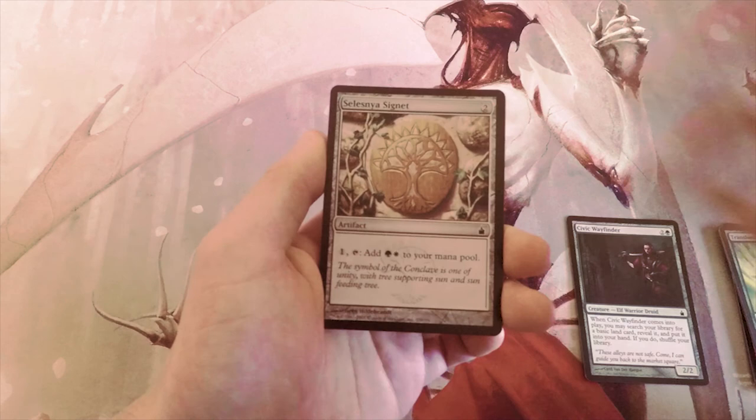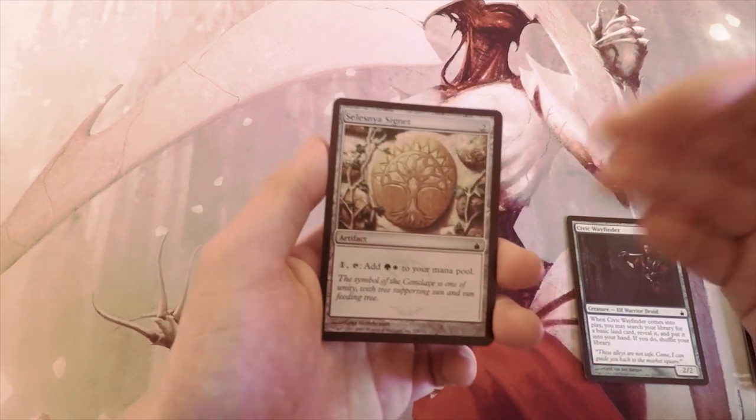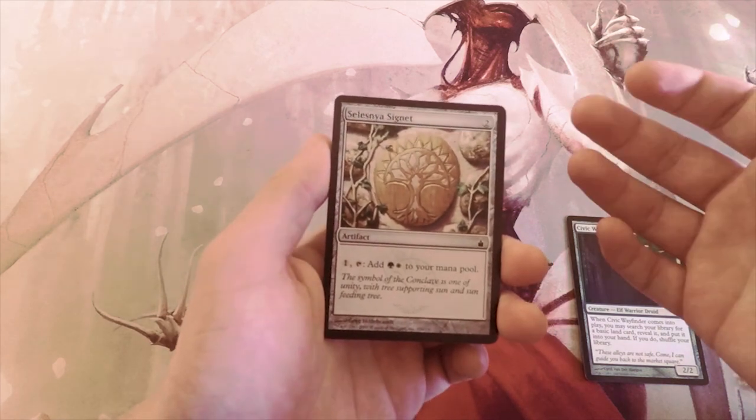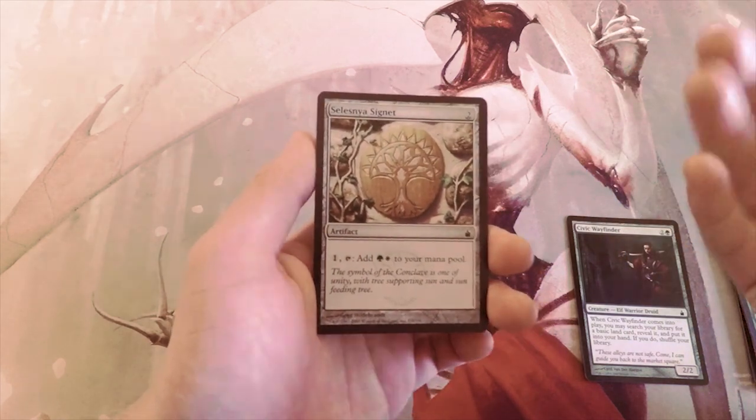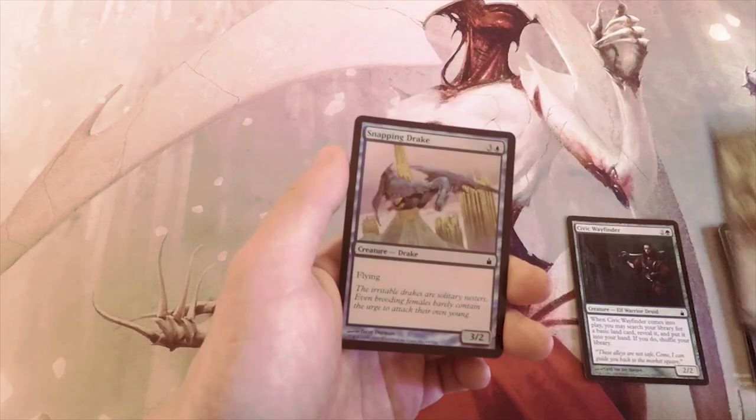Selesnya Signet — most of you know what the signets do: tap one and tap it to add two mana to your mana pool. Selesnya is obviously green-white. I like these cards for ramp, but in limited at two mana you'd ideally want to be playing on the creature side of things. Cube drafting is a different story; that's where these really shine.